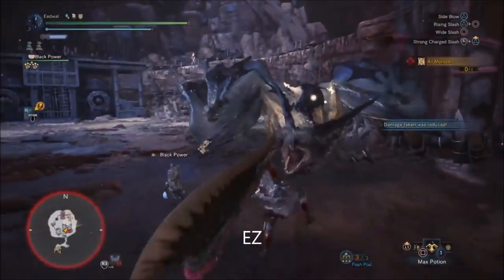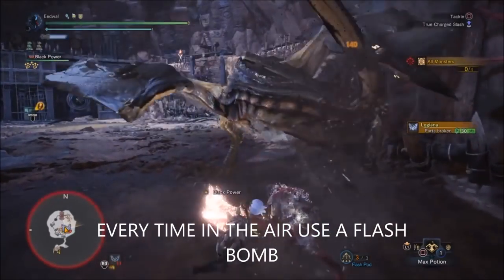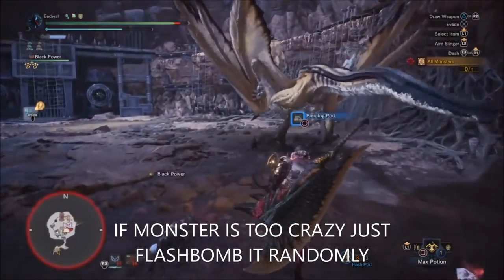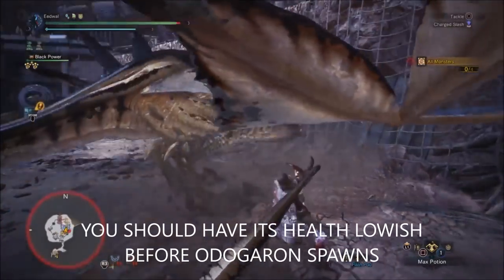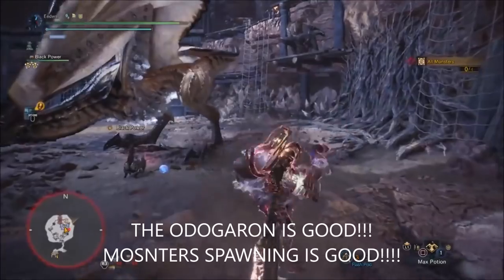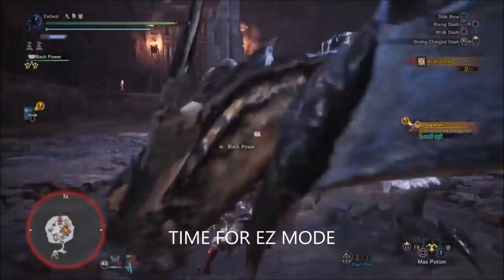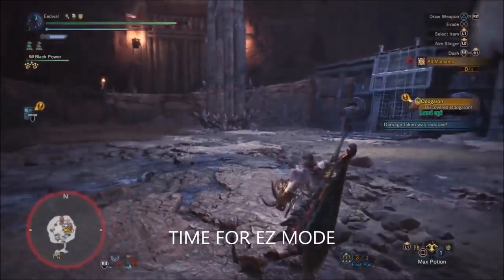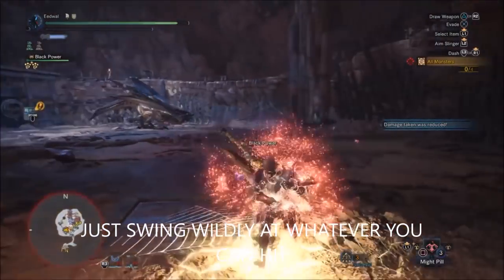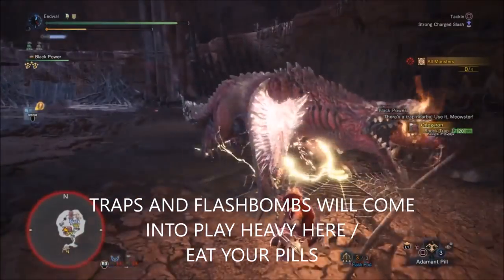The way to make this game easy is just use Flash Bombs. If you bring 13 it should be easy — you can use about three every monster. If a monster is acting too crazy, just flash bomb it and it will be less crazy. When the Odogaron spawns and two monsters are out, that's easy mode. When two monsters spawn, just swing at whatever you can reach — whatever's most open. Traps and flash bombs are the most important now because they'll give you the most openings.